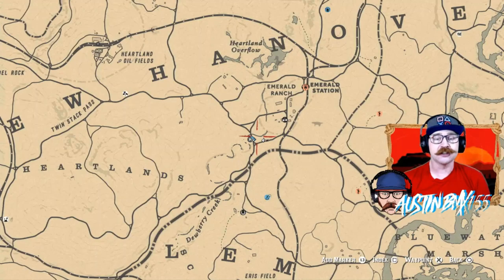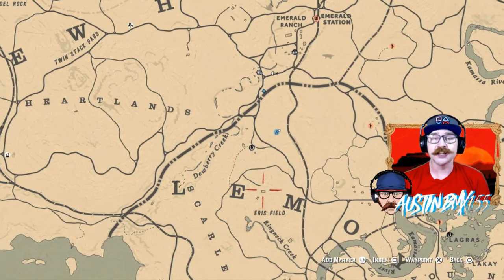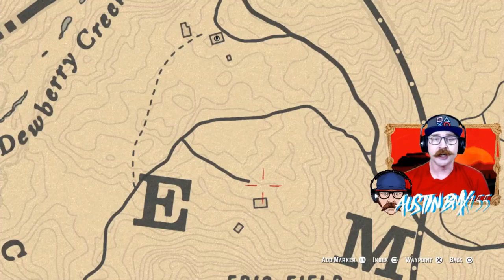If you're looking for your weekly collection, today would be the last day to get that. You should be able to get these spots, and then at 4 p.m. Pacific time they should move to a new spot. That'll only last until Madam Nazar moves Monday night, and we should have a new collection at that point. For your coin, it should be right here in Ernest's Field inside the well.